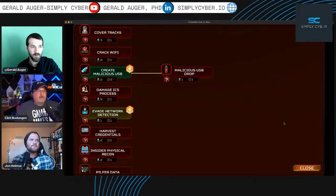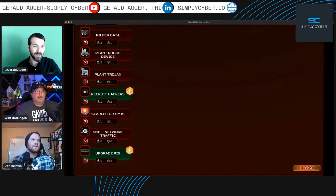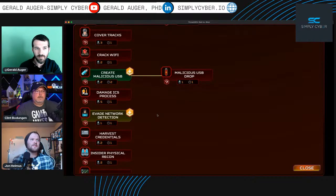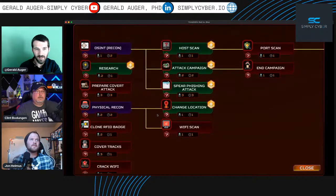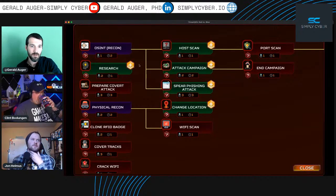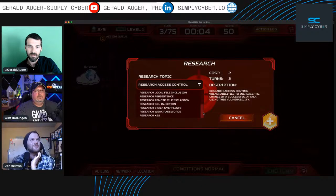Recruiting hackers takes three turns — we're not there yet. Outside of using up resources, we should wait and see what we find. Recruiting hackers is also harder before you've built up street cred. With about 20 seconds left, let's do some research — it only takes one turn. Let's do weak passwords and see what happens — right at the buzzer!